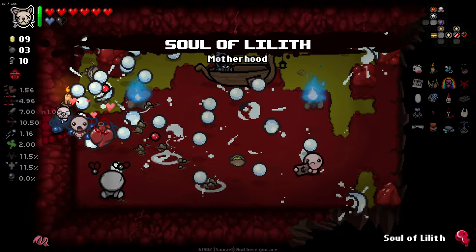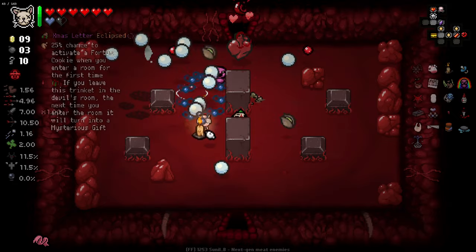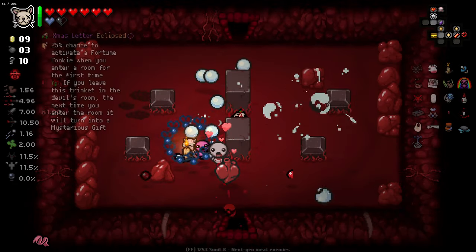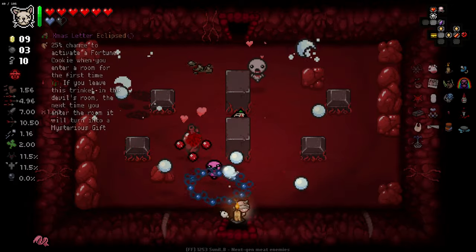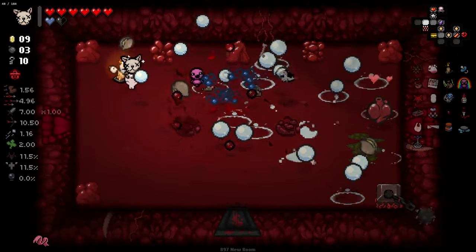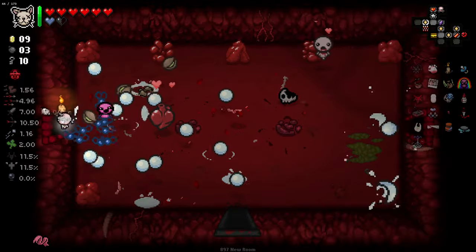A Soul of Lilith for free — you shouldn't have. There's a Chained Spiky — I do like the chained spiky. There's also one with a 25% chance to activate a fortune cookie when entering a room for the first time, and if you leave this trinket in a devil room, the next time you enter it will turn into a mysterious gift. Leave it with Krampus and he'll turn it into a mysterious gift — I like it.